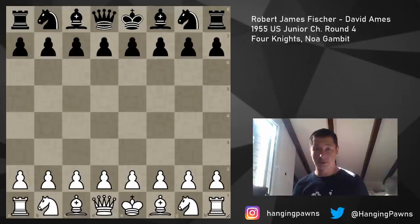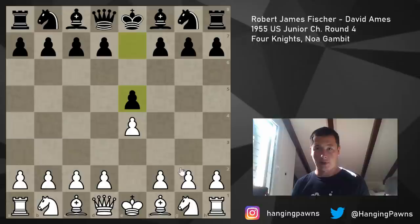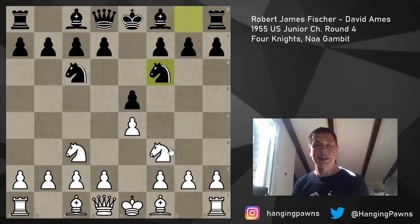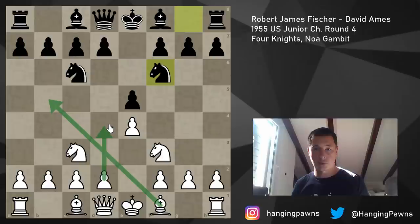White plays e4, Black plays e5, we have Nf3, Nc6, and Fischer plays Nc3, which is strange - usually played Ruy Lopez. Nc3, Nf6 - this is the Four Knights. There are five main moves here: Bb5 is the main move, d4 is the second best, this is the Four Knights Spanish with Bb5. G3 is very popular, a3 is very popular - stopping b4 - and Be2 is one of the main moves, basically playing the Be7 Italian with the white pieces.